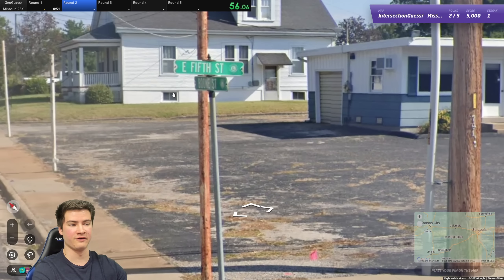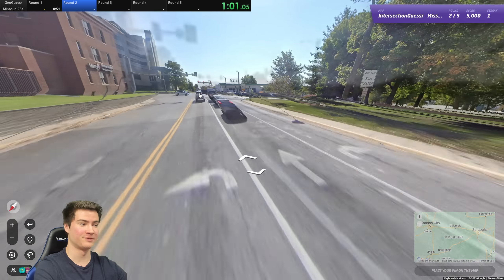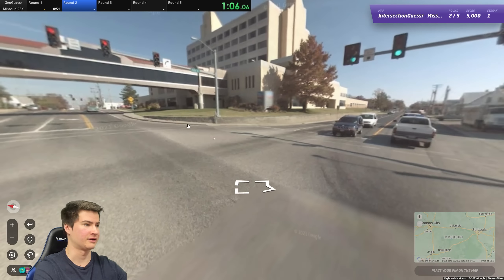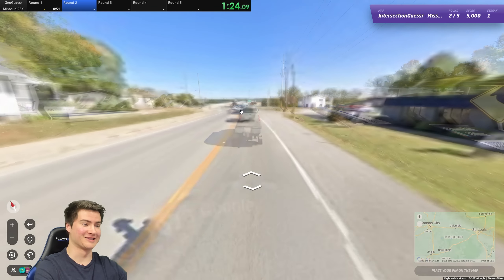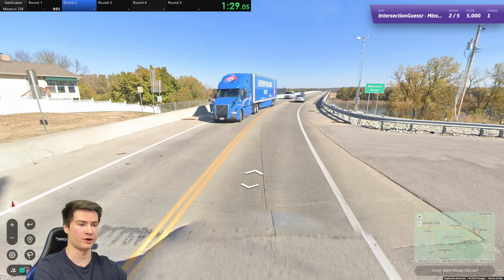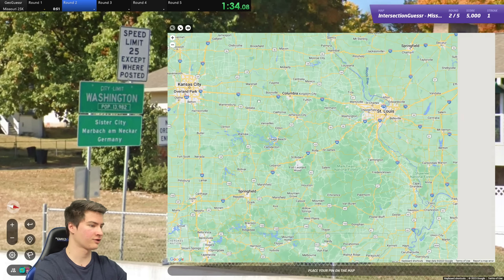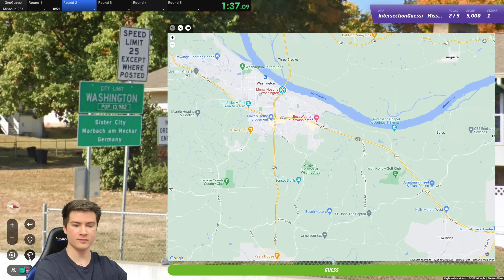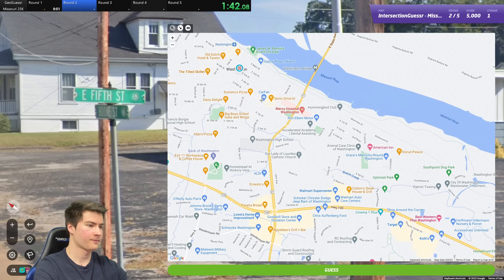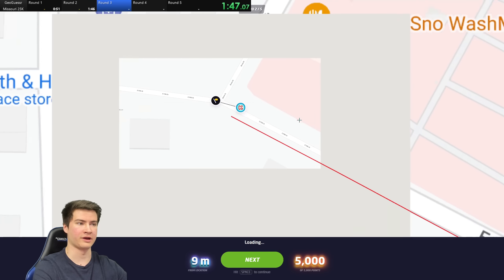Round number two is also urban - looks like a bigger city. Fifth and Boone here, so let's head over this way. Hopefully we get the town name in one of these businesses. Some hospital here - surely we get the town. Well, I'm just going to leave the town. I didn't see anything in there. This is the Missouri River - that's helpful. And entering Washington. Let's look for that. Washington's over here. Back to the start - we were at Fifth and Boone. There's Boone Street. And Fifth. Nice.